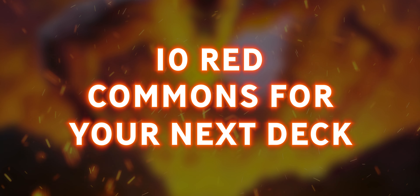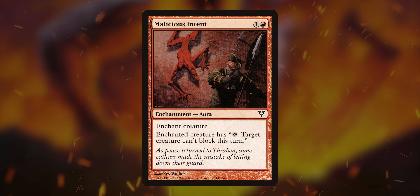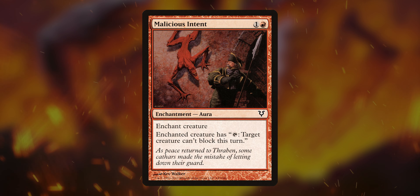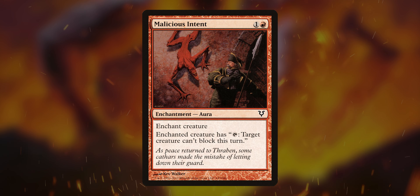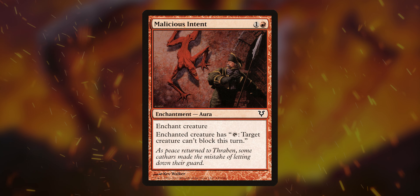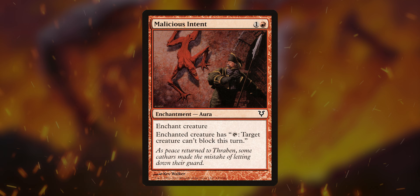First off, we have Malicious Intent. It's an aura — you enchant one of your creatures, and then it can tap to make a creature not be able to block for the turn. This is just a common, so you can't do all the creatures. But if you're forcing the opponent's really big creature to never be able to block, you can probably get through pretty easy.